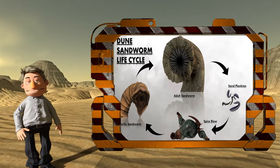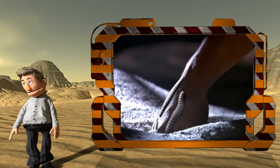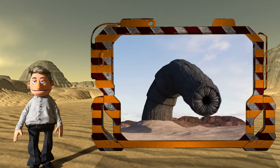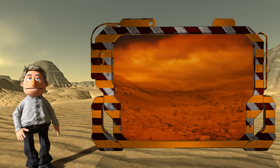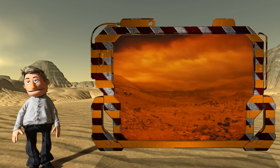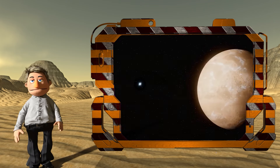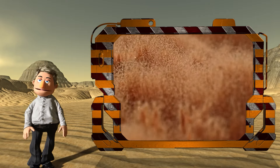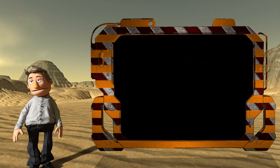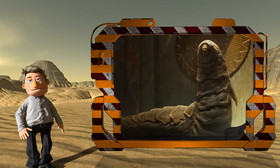The life cycle of the sandworm begins with the sand trout, essentially larval forms of the sandworm. These small organisms adapt to the environment, eventually transforming into the massive sandworms. They have a profound effect on Arrakis, transforming the planet from a lush green watery place into a desert by absorbing large bodies of water. The sandworms are revealed to have been introduced to Arrakis from another planet, proliferating to the point where they reshape the entire ecosystem. The god Emperor Leto II even undergoes a transformation into a sandworm, merging his DNA with the creatures to ensure their survival.